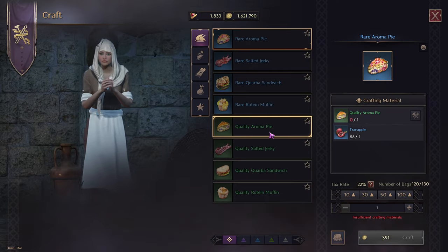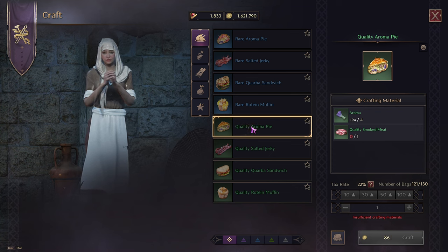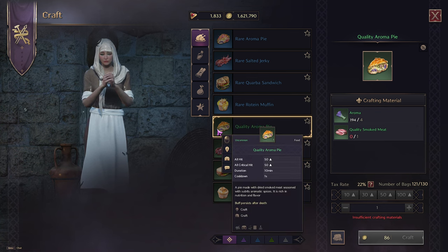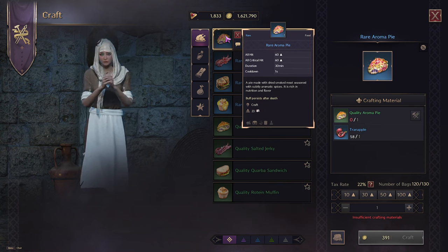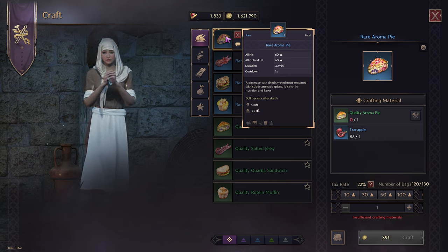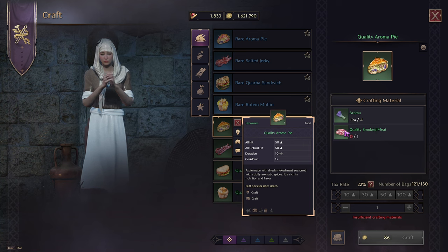You'll want to come to the sundries crafter — this is where you can craft your foods. There are two levels of foods: green and blue. The green quality aroma pie gives you plus 50 all hit and plus 50 all critical hit, and it lasts 10 minutes. The blue version gives plus 60 instead of plus 50, and it lasts 30 minutes — three times as long.